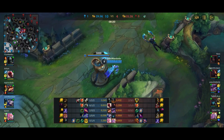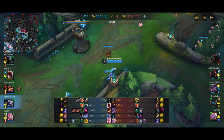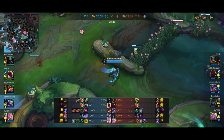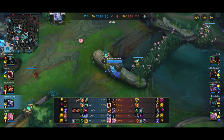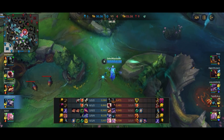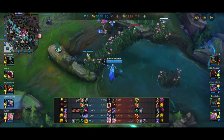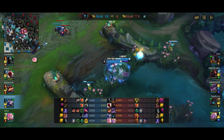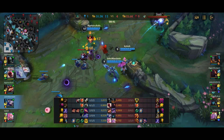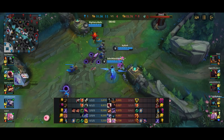If Olaf manages to slow you with his Q, you're pretty much dead 100% of the time because he'll pop his ulti and just run you down — you have no escape. The only thing you can do is stand and fight, but you cannot out-DPS an Olaf. So Olaf is going to basically be my main enemy this entire match, because Sion is really easy to kite, Syndra isn't doing well, and Kalista isn't doing well either. Probably Soraka is the next biggest problem because of the healing she provides.